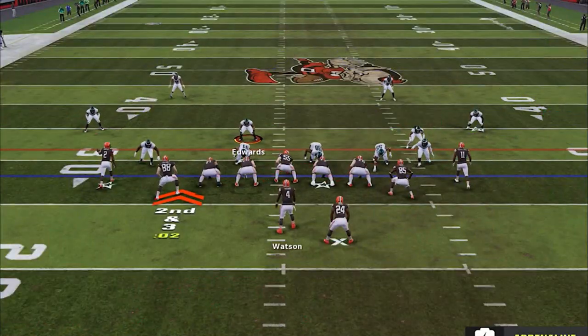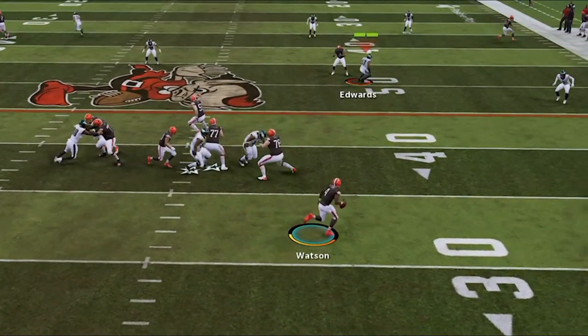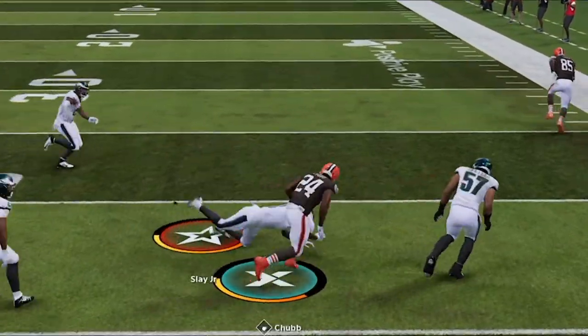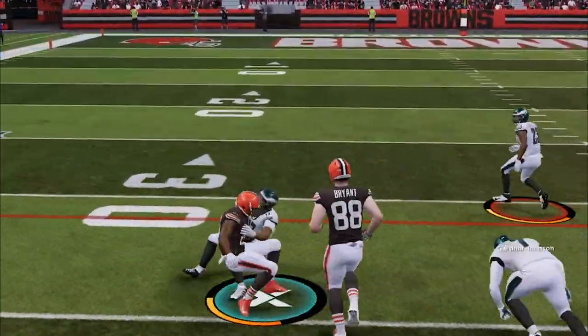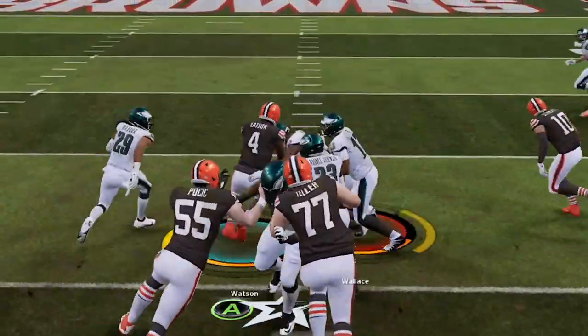I'm done running man coverage and I just need one stop, but of course he goes back to that glitch play when he needs a first down and now he is running clock. On the next play nothing is open and I am just a hair late on what would have ended the game with an interception — and that hair is the difference, as on the next play he gets into field goal range and I never get the ball back. I get him into a fourth and two but he beats me with my own play and that's game.